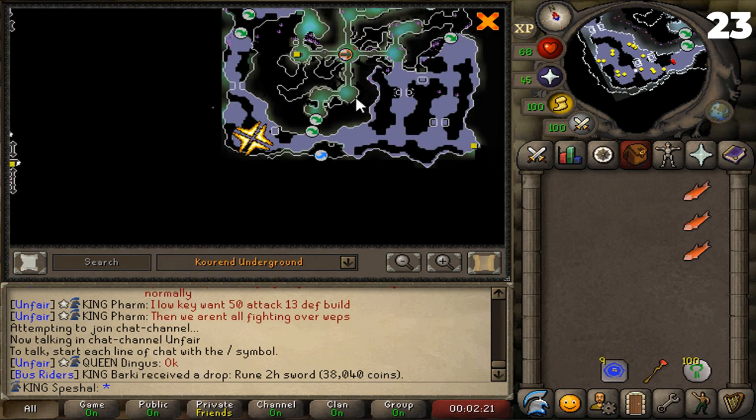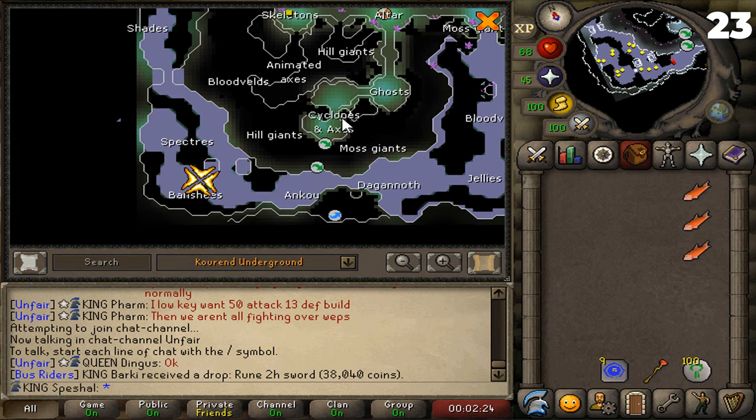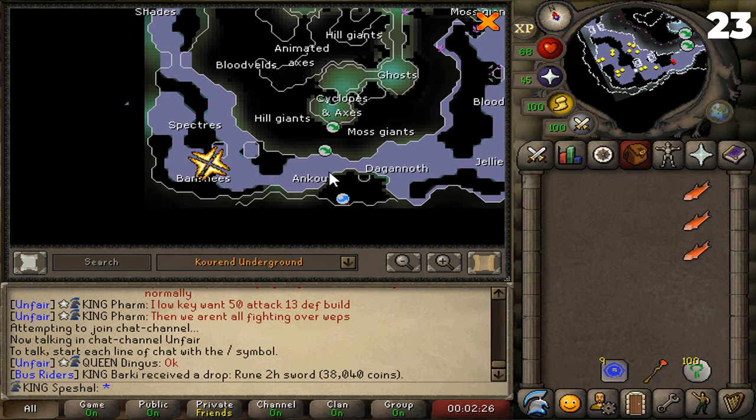To get to the Twisted Banshees, when you enter the Catacombs, head south into the Ghost Room, run west, and then immediately run south into the Cyclops Room and enter the crevice in the wall. When you go down below and land in the Anchor Room, run directly west and you'll be in the Twisted Banshee Room.